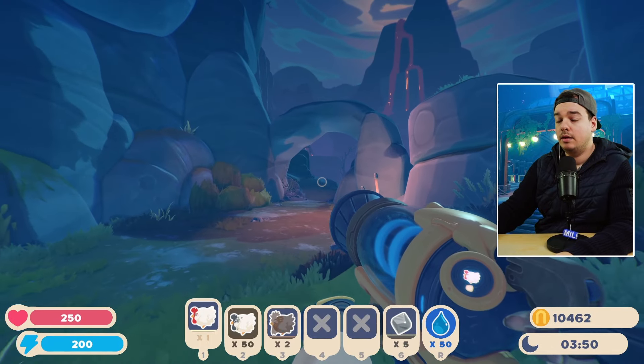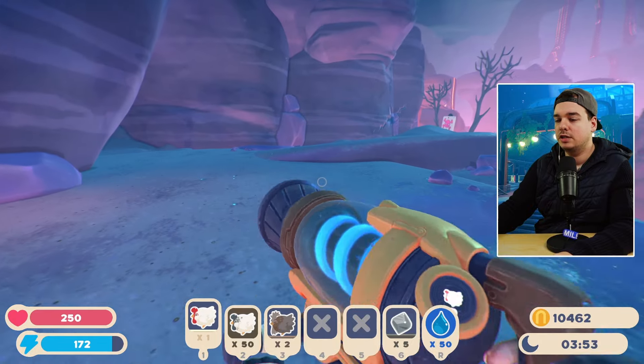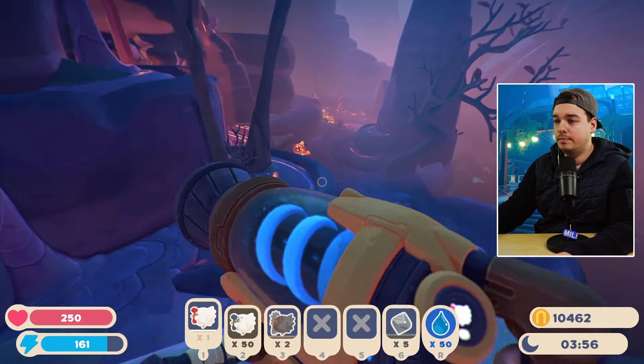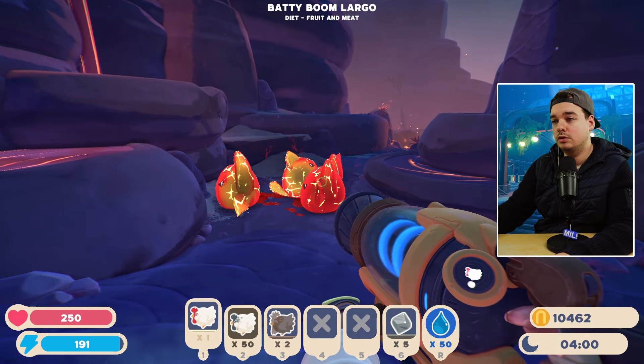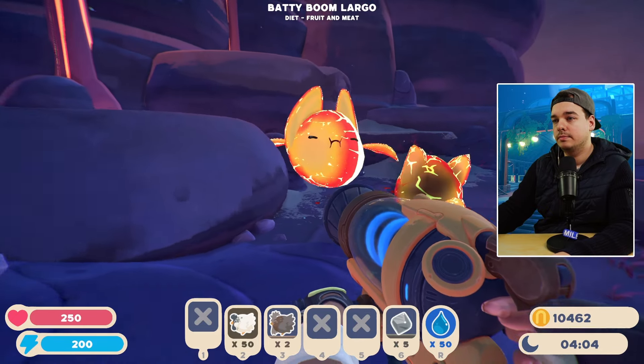If you want a baddie, tabby, and boom plort really easily, you can just go into this first section over here. Here you can actually find some feral boom tabby slimes. So we can just immediately feed them — there are also some tabbies. So let's just immediately feed these guys.